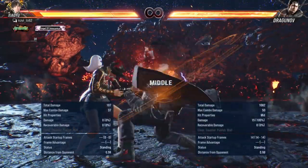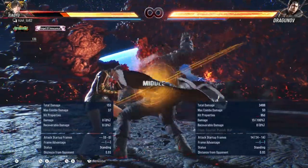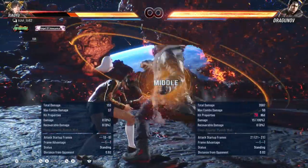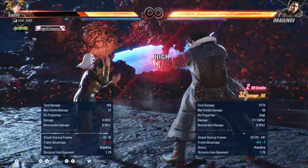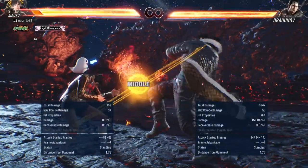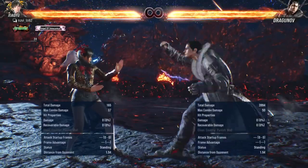It's got the property that it's i14, and on hit I'm on minus 5. Consider Dragunov which keeps spamming back 4,2,1 — on hit I'm on minus 5 and his move is i14. So I need a move which is at least i8 in order to hit when he does it again. A jab won't do it; I need a move which is i8, which Shanyu has if I can do it quicker.